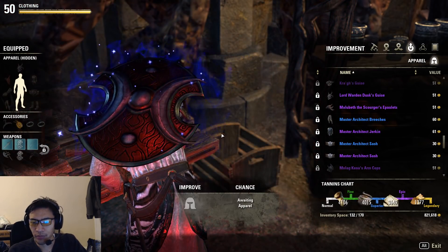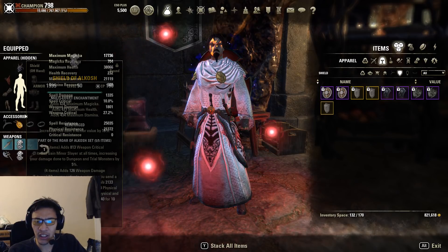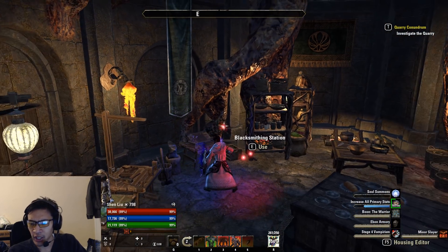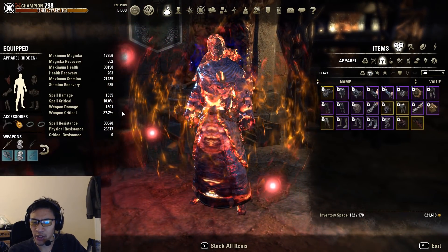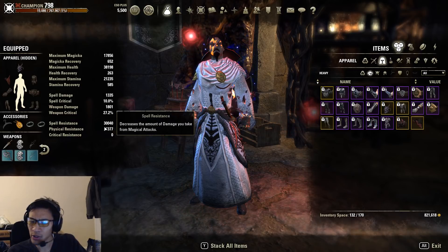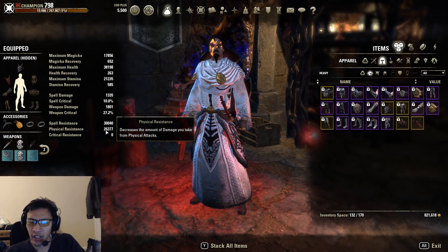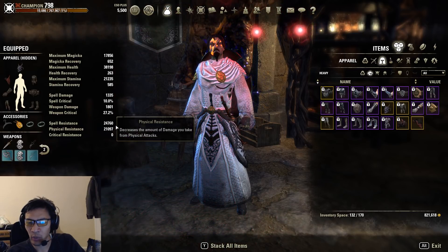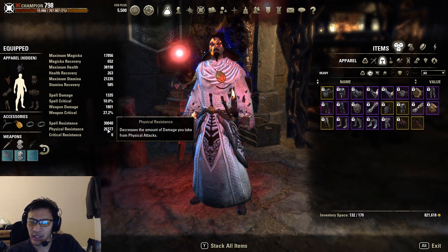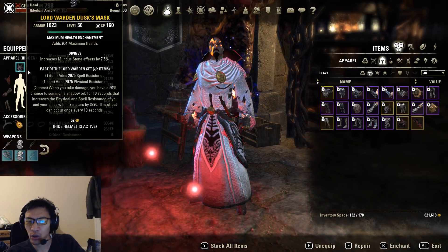I just golded out my Lord Wardens. This is my pretty typical setup — Alclash, Ebon with Lord Wardens or Bloodspawn. With major buffs active, we're already hitting 30,000 for spell — that's the recommended amount — and 26,377 for physical, currently on infused rather than reinforced. With Lord Warden procs, I get an additional 3870, which pushes me above the 30k needed for physical resistance and over the 33k cap for spell resistance. With minor boosts added, that puts me at 27,600 physical and 31,300 spell. It's very easy to hit physical resistance cap with Lord Wardens or Bloodspawn.